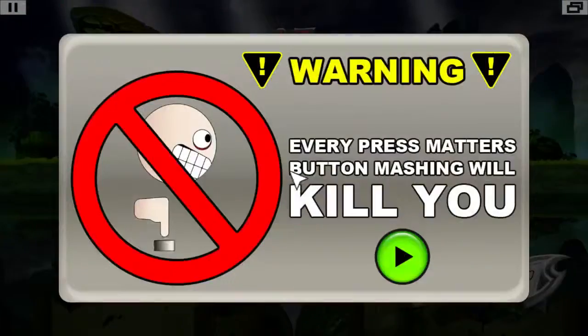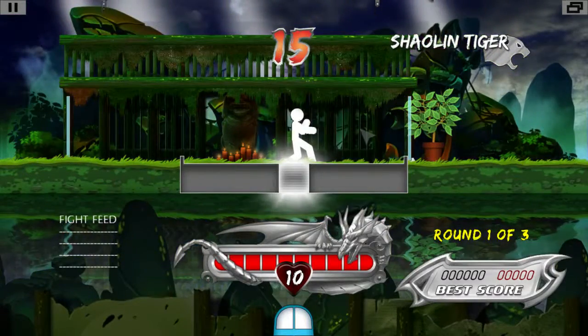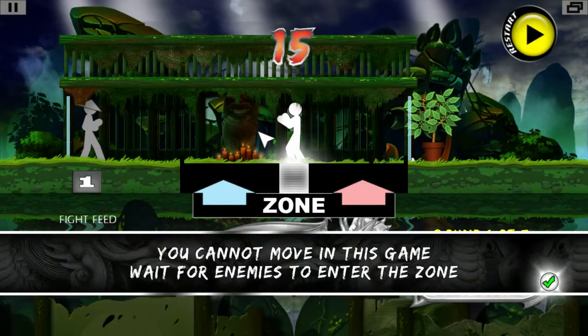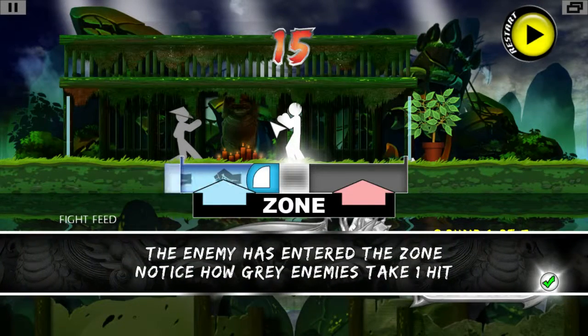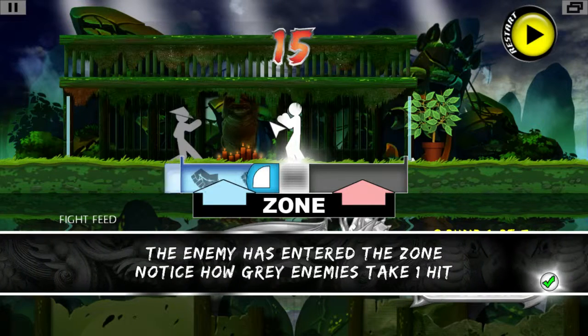Next level of play — let's do it. Every press matters; button mashing will kill you. This is interesting. Gray enemies — one hit. Got it.